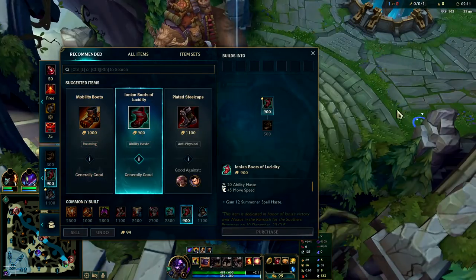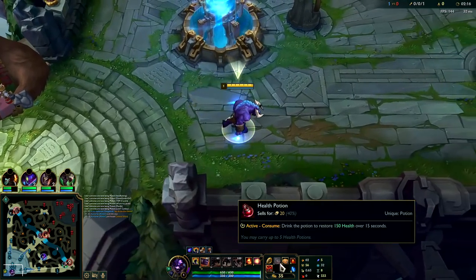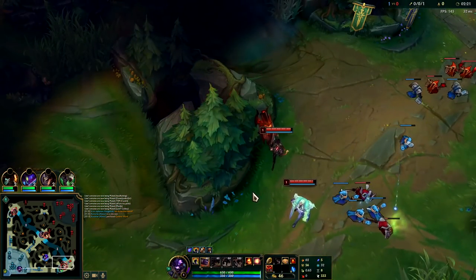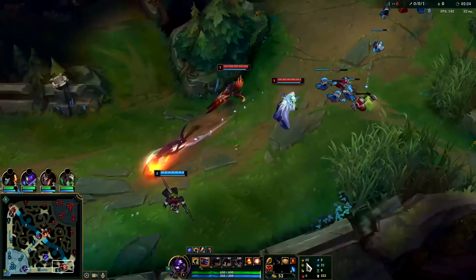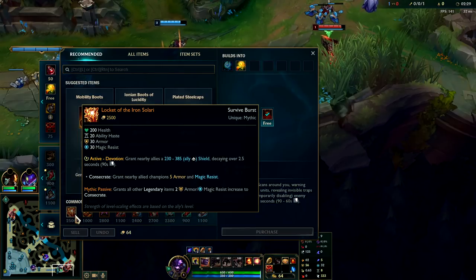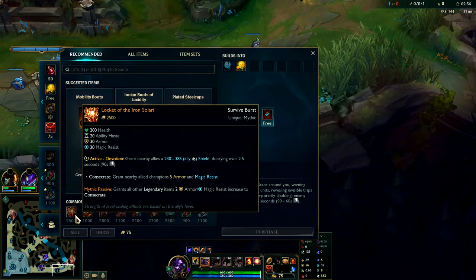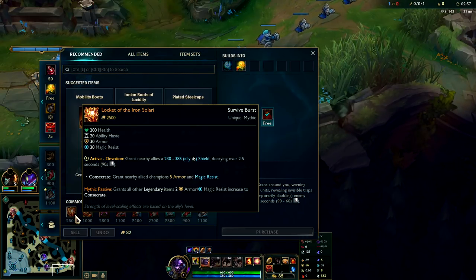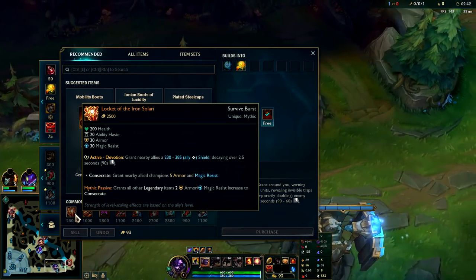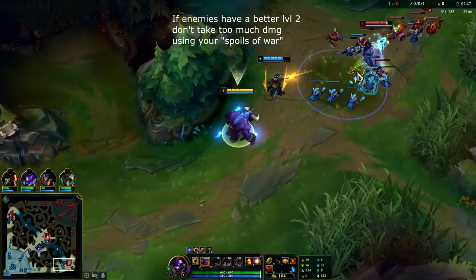I'm gonna go ahead and buy a control ward and get oracle lens. Having a warding totem is nice when you're first in lane for warding against jungle ganks, but once you're on your first back you generally want to get the oracle lens. The first item you want to go for is Locket of the Iron Solari — it's super strong. It gives you useful stats like armor and HP for turret dives, ability haste, extra armor and magic resist for nearby allies, and the shield it gives is really really big.